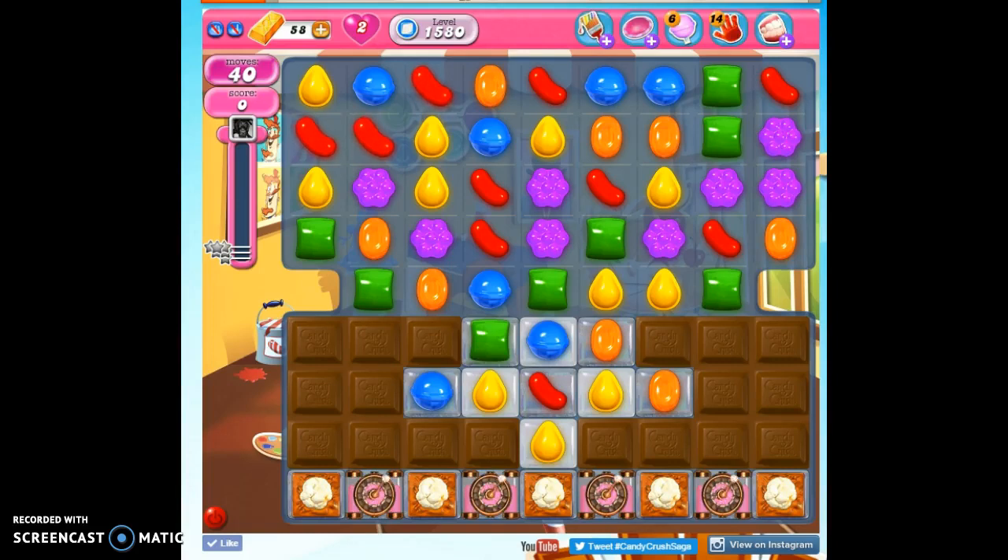Hi friends, this is Susie, your Candy Crush Guru, here to help you solve the puzzle of level 1580 — and it's not really very puzzling. We've got 40 moves to reach 10,000 points, so obviously that's not the issue. It's collecting all of the jelly trapped under this popcorn and these spawners and this chocolate.